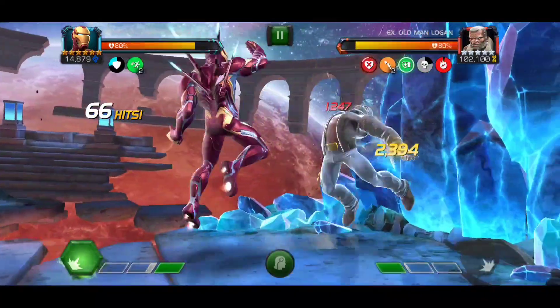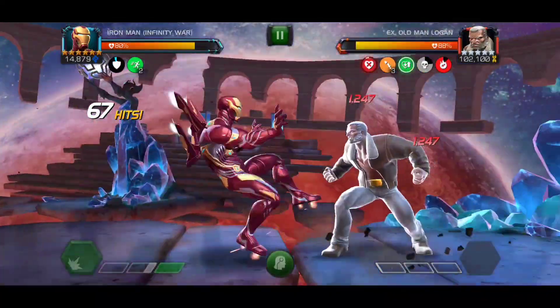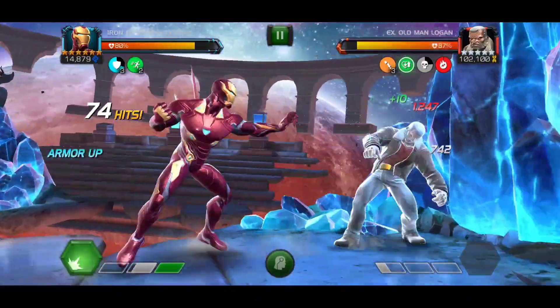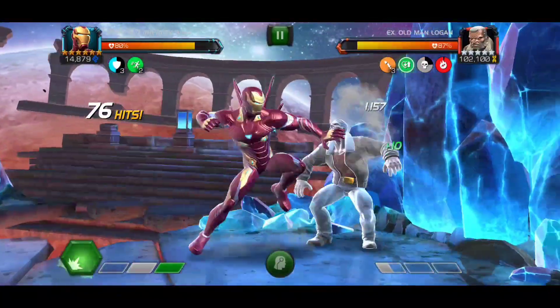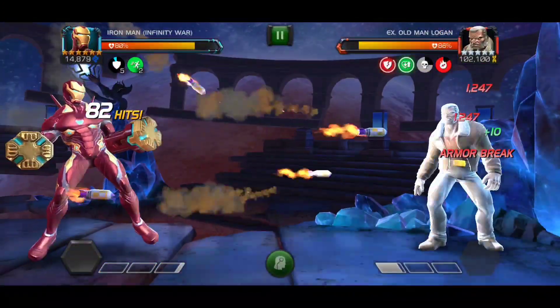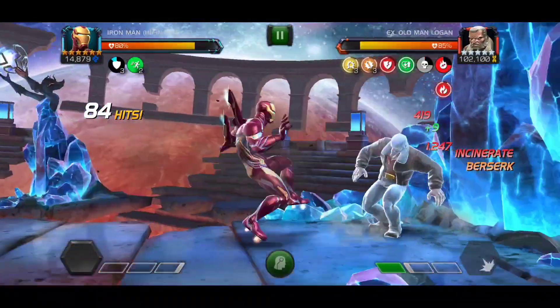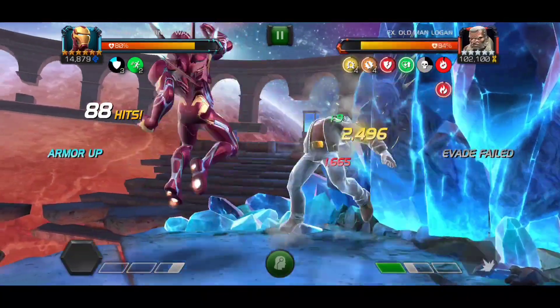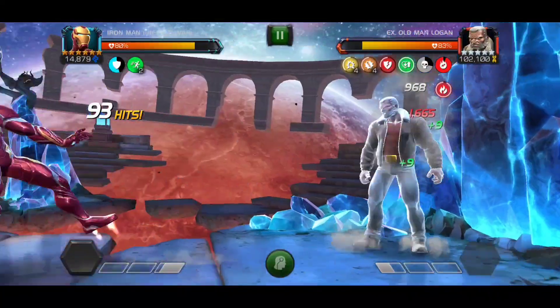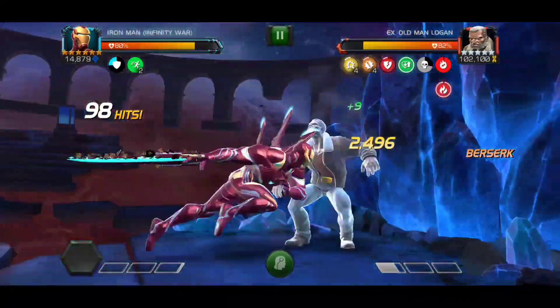The other change is that upon a heavy attack, he used to place an armor break with a potency of around 460 for a rank 6/2. Now it's 700 — so increased armor break potency right there. And on his Special 2 as well, the armor break potency has gone up from 663 to 1400 per stack.